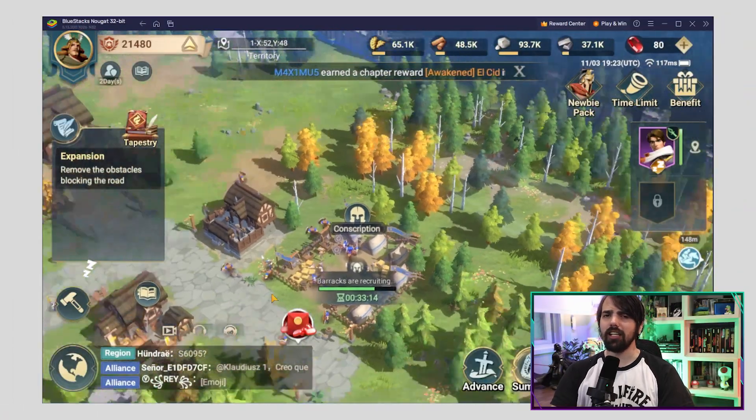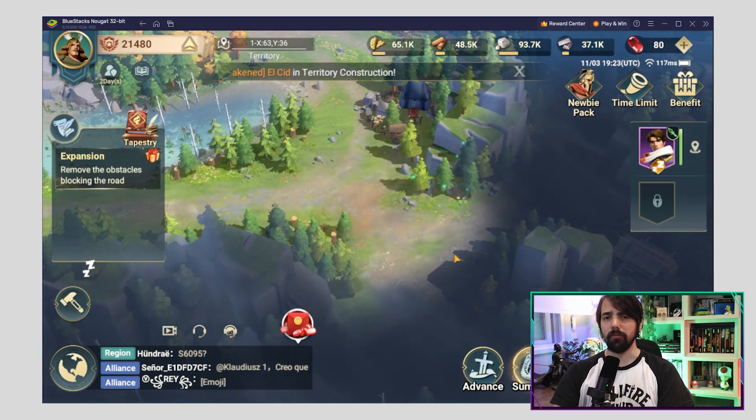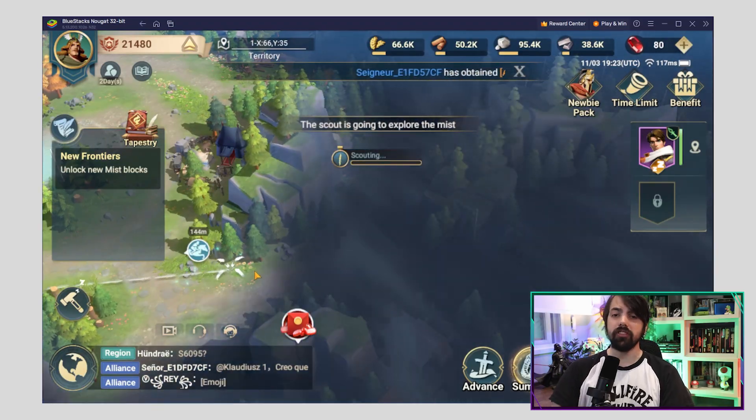Now, since Air of Conquest doesn't have a tutorial, the main quest will be your best friend. They are highlighted in yellow on the left side of the main menu. Just tap on them and the AI will guide you through. Completing these quests not only helps you grasp the basics, but also rewards you with some valuable resources and even gems.